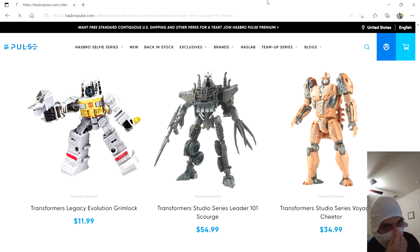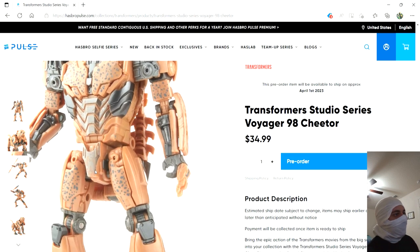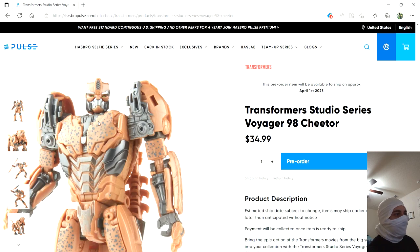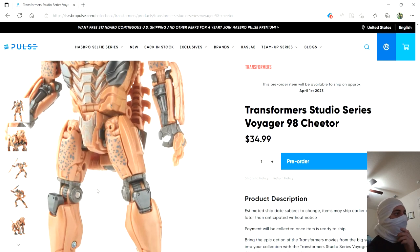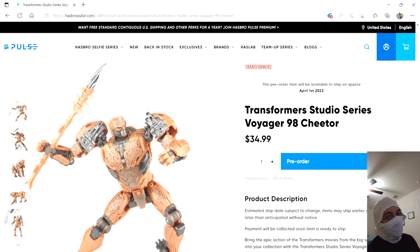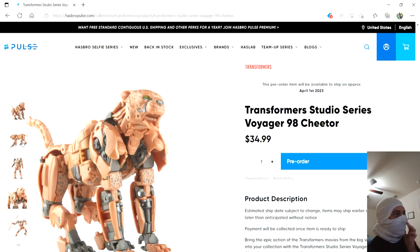Next up we have Cheetor. I'm kind of mixed on this design. I do have him pre-ordered. I don't really have too much problem with the design — at first I was really mad he didn't have the legs on his back, but not necessarily all the designs had that. I'm not as mad about him not having a cheetah on his head because I can think of this kind of like the Transmetals design. But I wish he had some blue on his face, because the colors look a little drab. I think the spear thing is cool — it splits into two little spear weapons. The cheetah mode is pretty cool looking though.